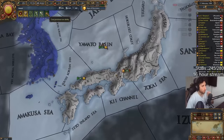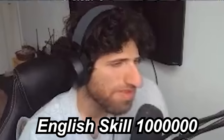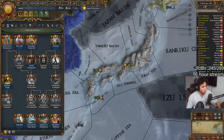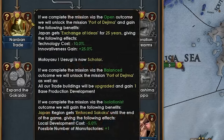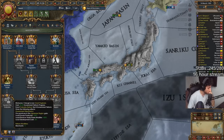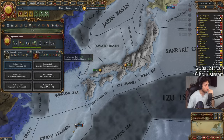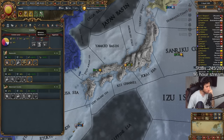The Edo period has begun. We are focused on making our island very big and nice. With inward perfection giving us 10% dev cost, we then get 5% dev cost on the entire island until the end of the game, plus one possible manufacturer on the entire island. Then another 5% dev cost for the entire Japan region, another 5% dev cost from the next mission, and 10% dev cost in primary culture. The only thing that could stop us from developing now is an invasion from Korea or Manchu.